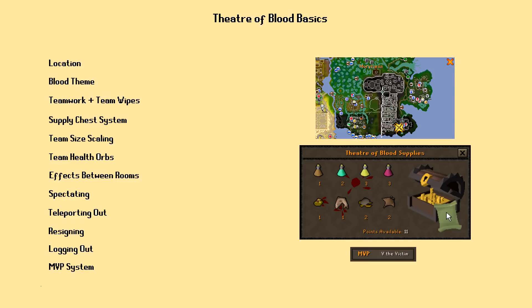Here we'll go over what happens between rooms. Once a boss is dead and its death animation has completed, players will be rejuvenated. This effect restores health, prayer, and special attack up to full. Note that drained stats are not restored and boosted stats are not dropped though, so you'll still have to use a super restore if you're brewed down coming out of a room, although you do get to hold onto your boost if you're boosted coming out of a room.